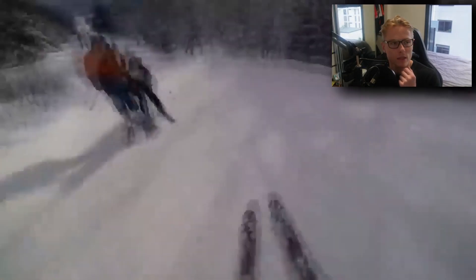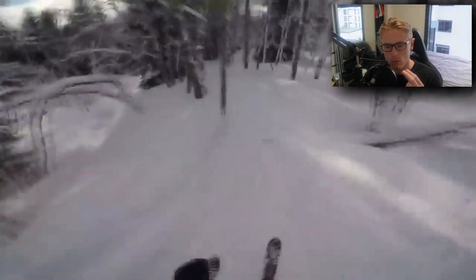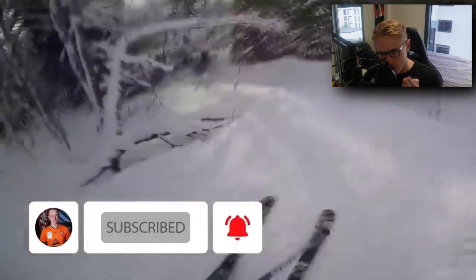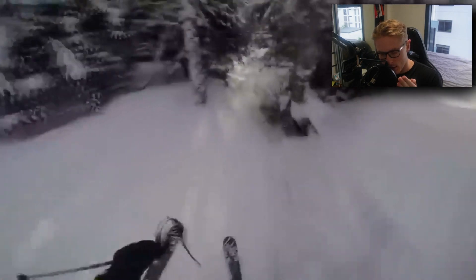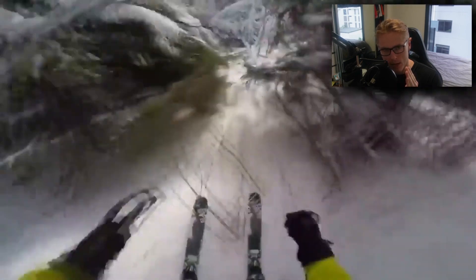There was an analogy I did in a dribbling tutorial earlier in the year and I think it best describes what this video is about. When skiers go down a hill, they are focusing on the path, not the tree. If they focus on the tree, their hand-eye coordination naturally swerves to the tree. This is exactly the same with touches, with skill moves and with dribbling.